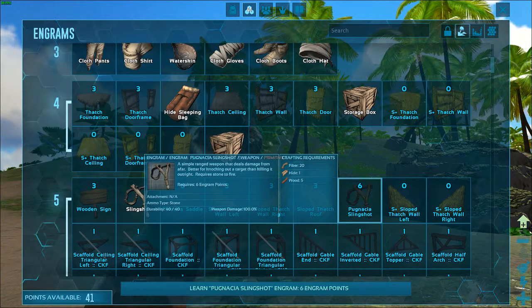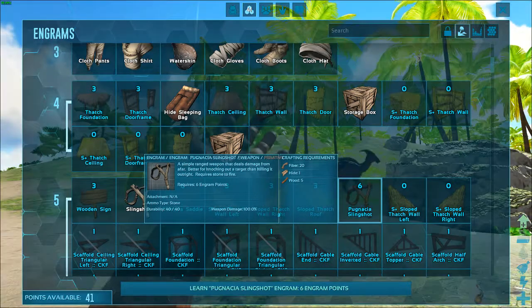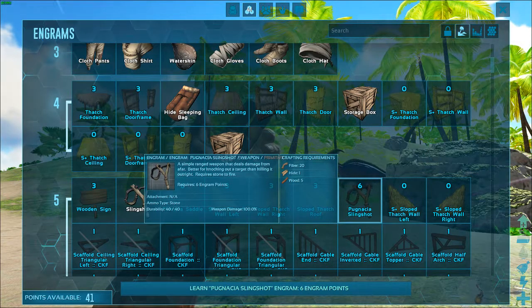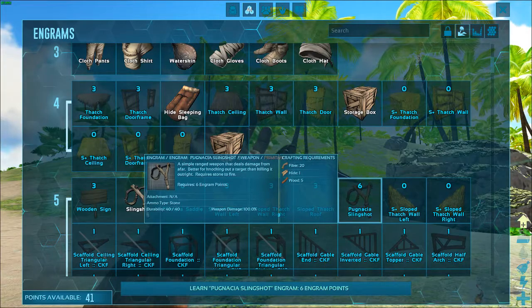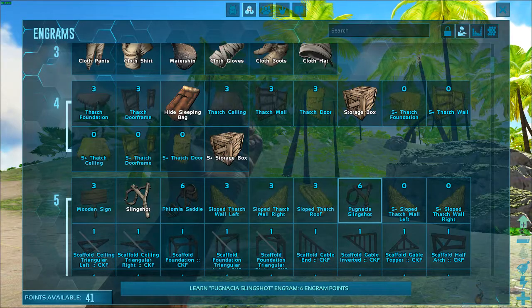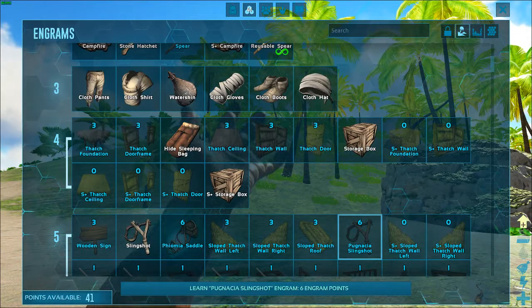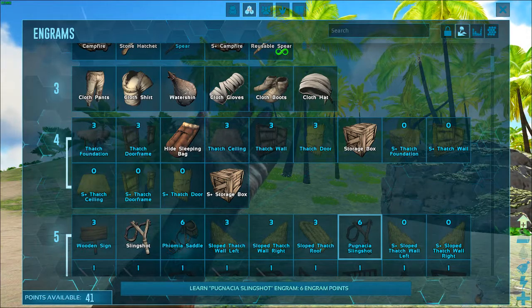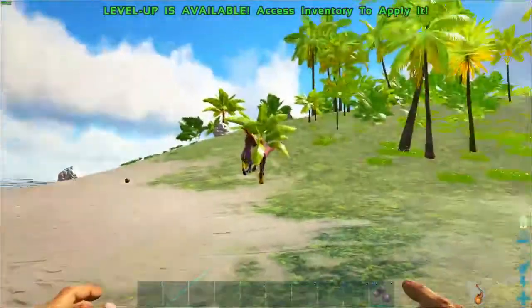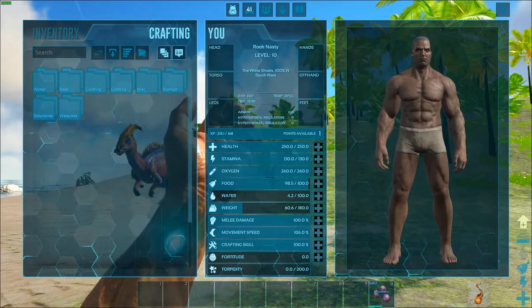Pugnacea slingshot — a simple ranged weapon, better for knocking out a target than killing it outright, requires stone to fire. Sounds standard, I don't know what's different about it than another slingshot. I'll obviously be learning all the building, but I don't think those are critical at the moment. What is critical, however, is to get ourselves our basic tools.